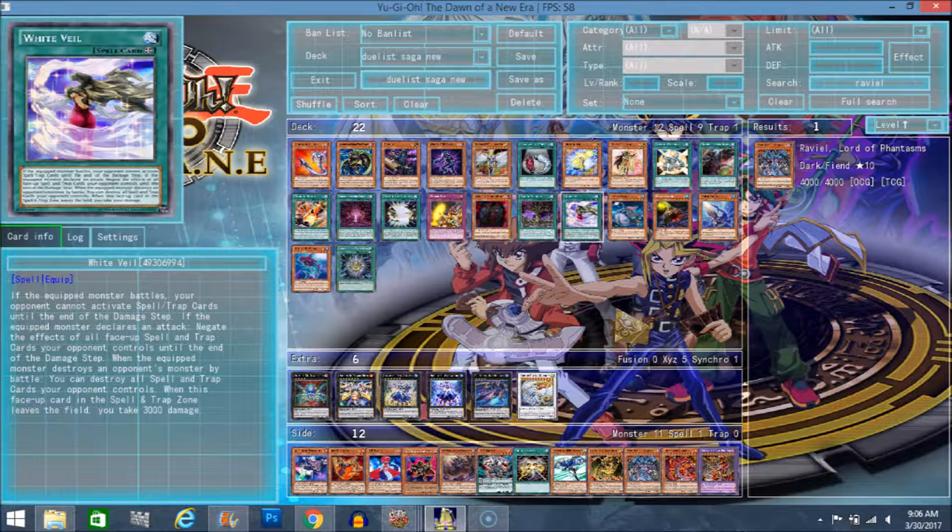Especially since it's an equip spell card, and equip spells have kind of lost their time in the spotlight for the past few years. The last equip spell-oriented deck we had was Noble Knights, and Noble Knights was nowhere near meta-relevant and couldn't really be considered a competitive deck. So it's a bit sad to see a card like this go under the radar, because it does have a nice effect — it really does. But it's not really going to be used, and that's the sad reality of having fast formats in Yu-Gi-Oh!